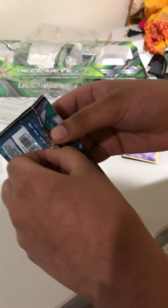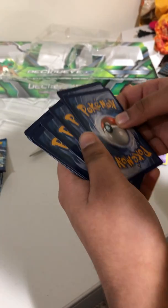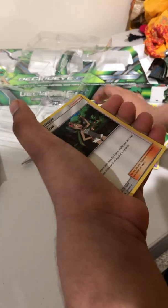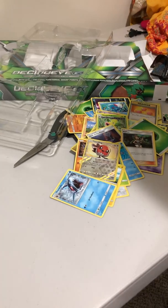Last pack. No pull so far — very scary. Please get some last pack magic, I'm begging very hard. Leaf Energy, Weepinbell, Altar of the Moone, Mallow, Trumbeak, Wailmer, Weepinbell, Stufful, Passimian, Electrike, Fletchling, and Sharpedo. No pulls for this whole box — it's very sad.